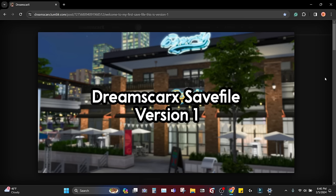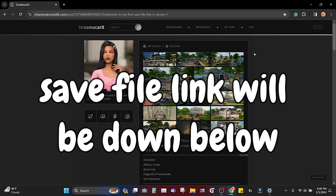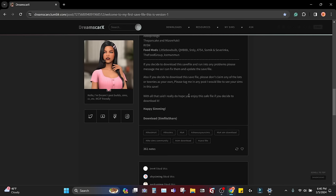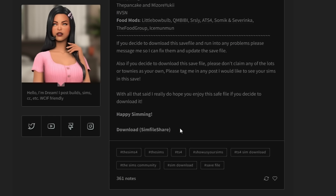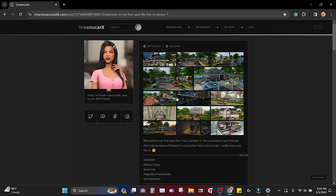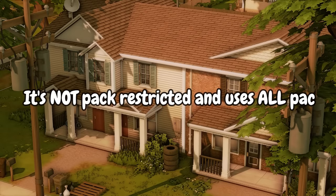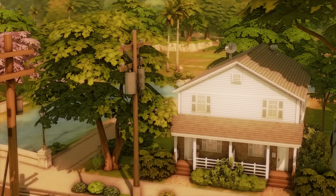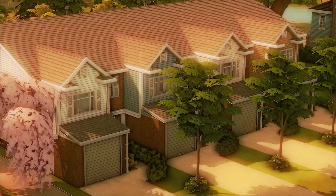Again, first impression — we're going to be doing it together. I'm going to put the link in the description down below. If you guys would like to download it, all you'll have to do is scroll down to the very bottom of this website and download it at the SimFileShare website. I really like this website a lot because it's very secure — people that create CC or save files have to have permission to upload on the site. The creator did say that they used all of the packs, so it's not pack restricted. If you don't have all the packs or the kits, unfortunately there might be some stuff missing, but most of the time the game either replaces missing stuff or you can go in yourself and replace it.